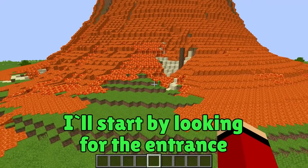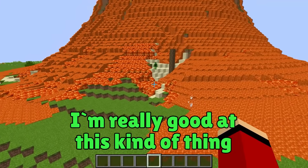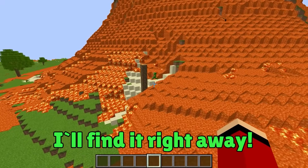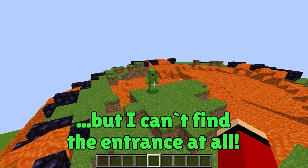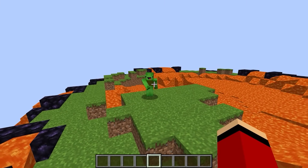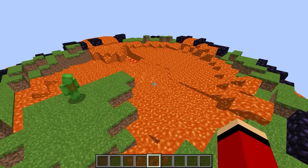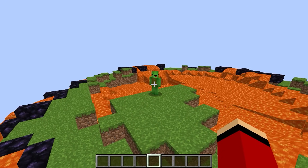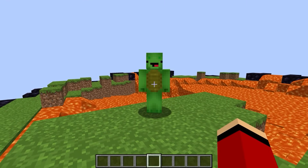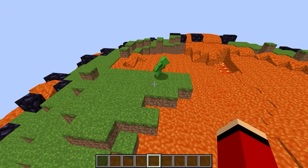I'll start by looking for the entrance. Good luck finding it! JJ, I've searched the volcano from top to bottom, but I can't find the entrance at all — can you please give me a hint? A hint? Your hint is to jump into the lava. Are you serious? I don't want to get burned! It's fine Mikey, just trust me. All right, I'll give it a try!